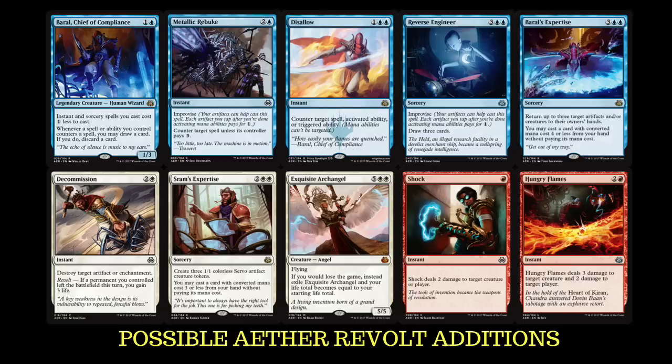On to some more counter spells — the one they call the Mana Leak that isn't quite Mana Leak. Metallic Rebuke has Improvise. Thinking about this, we don't really have the artifacts to make use of it, so maybe we'd have to incorporate some other stuff — maybe some Prophetic Prisms or some other nice one-drop artifacts from the new set. But would it take away from the deck? I do like this counter spell, but I'd have to configure the deck a lot better.